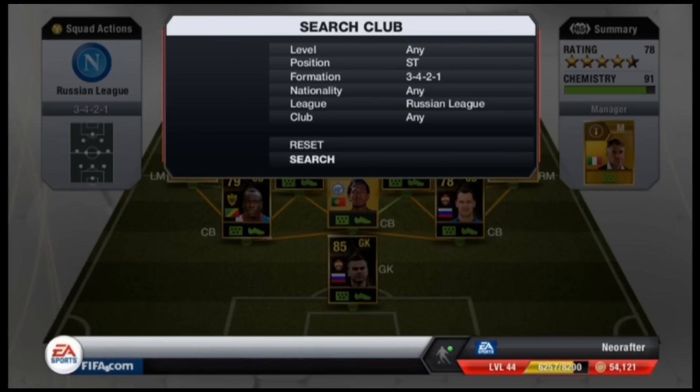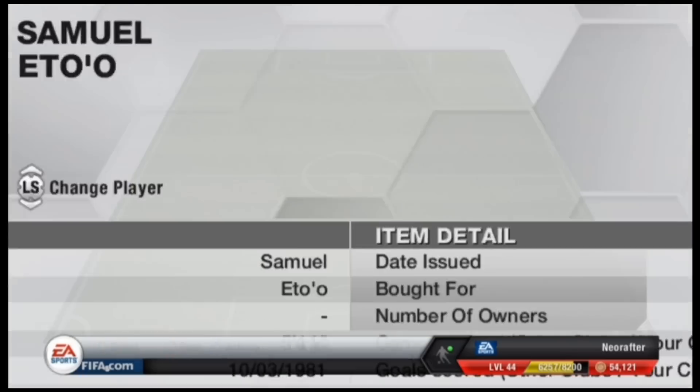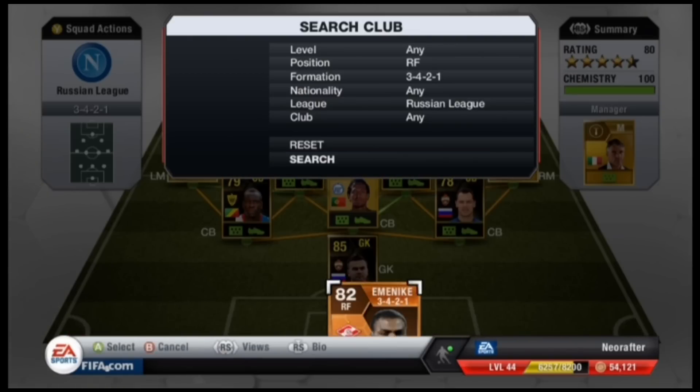Up front, we went for the ever reliable Samuel Eto'o, former Barcelona man. His stats are overall very, very good for a striker — he's fast, his shooting, his dribbling, it's just all brilliant. 4-star skills as well.